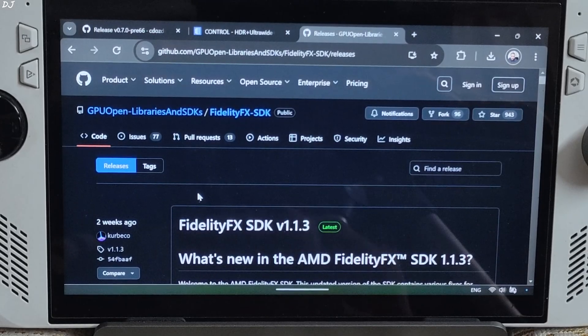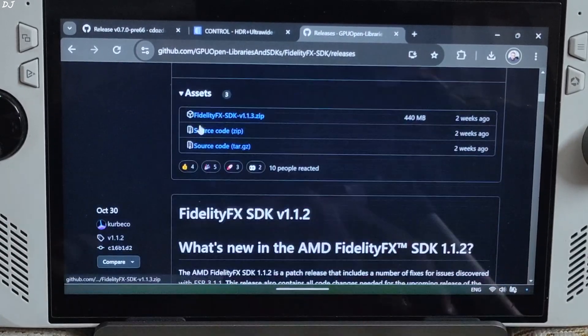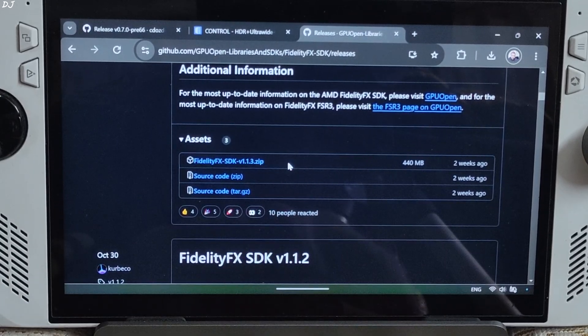In order to do that, we need to download FidelityFX SDK version 1.1.3 from this website. Just scroll down, expand the Asset section, and click on the .zip link.